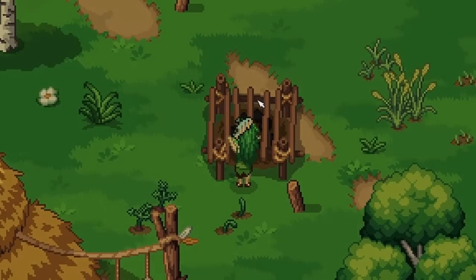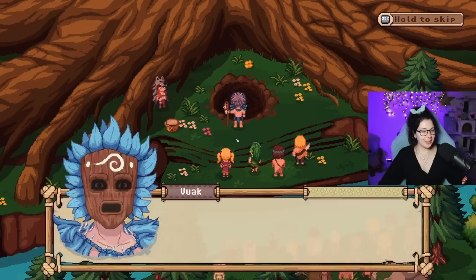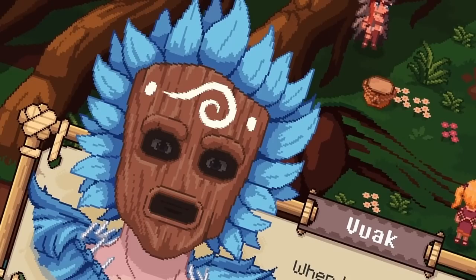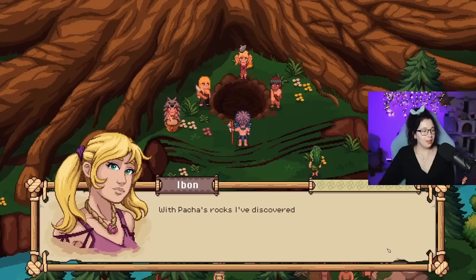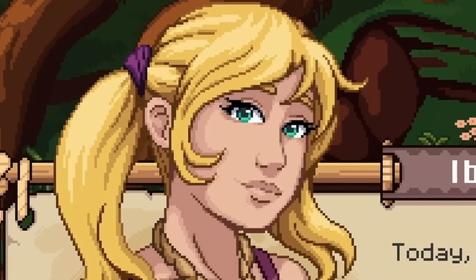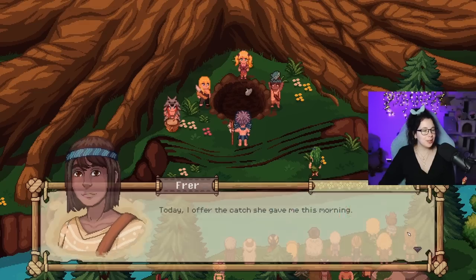Can I put the fish on now? Yeah I can smoke it! Oh cute — a cutscene! I like the blue. Kind of scary though, it's kind of creepy. I've discovered the magic of sound — today I offered my first instrument. I like how he looks, he's so cute. It's in Patra's waters that I've learned to watch the movements of fish — today I offered the cat. She gave me this morning.